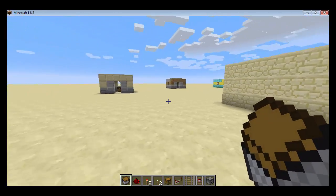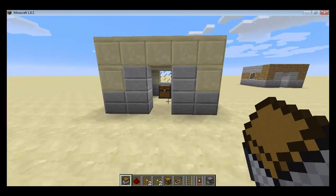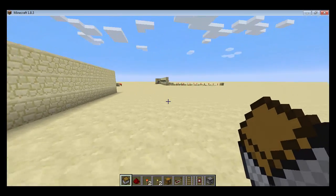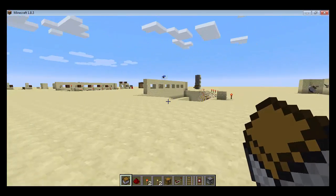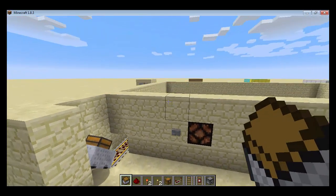We have four houses here. Each house has a chest known as a mailbox. Don't mind that — that's all my testing stuff. That's how many prototypes I went through yesterday. Anyway, that first chest that you saw had nothing in it.